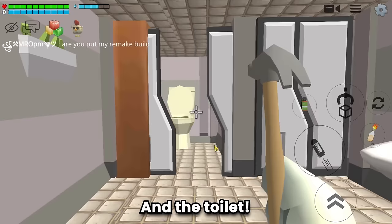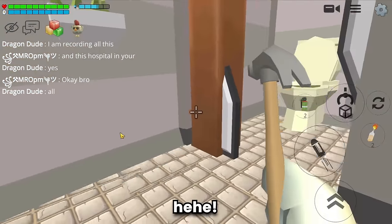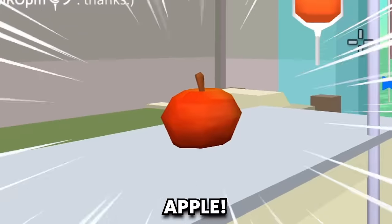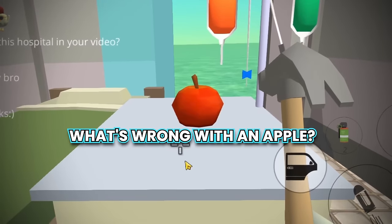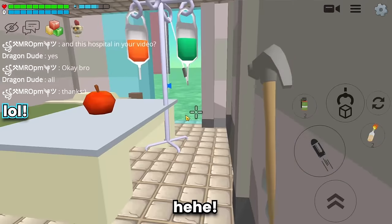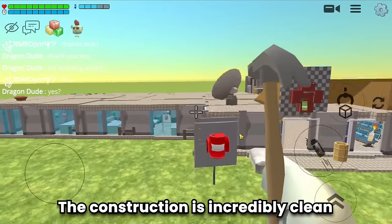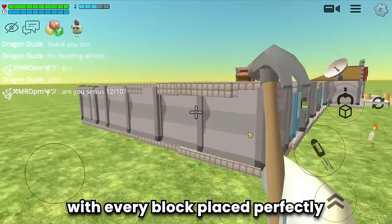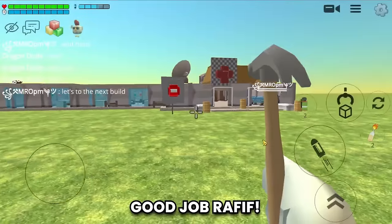And many more, including the toilet. An apple a day keeps the doctor away! This hospital is outstanding and perfect. The construction is incredibly clean with every block placed perfectly, and it's actually giving me hospital vibes. Good job Rafif, I love it.